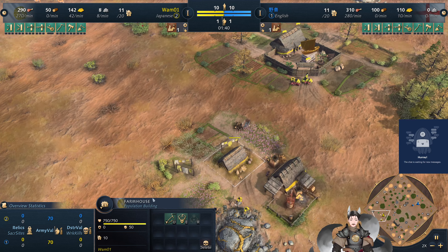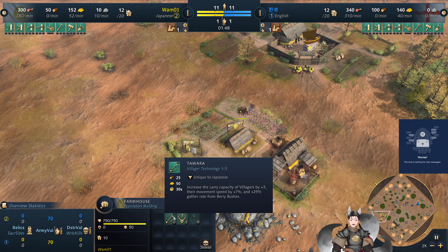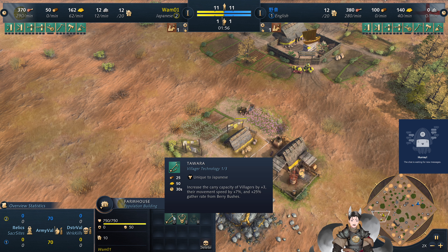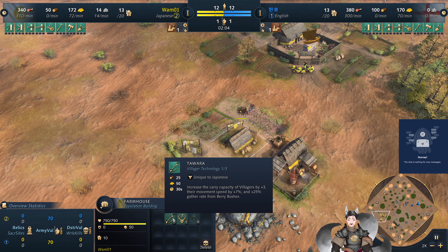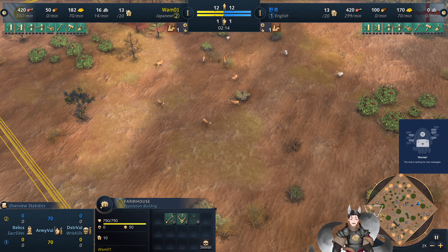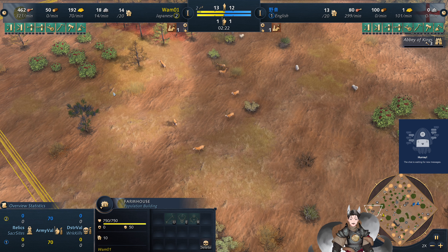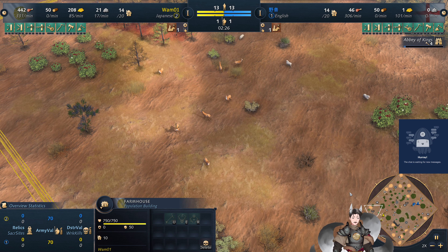Once he gets the Tawara, this will improve the berry collection rate so the berries collect about on par with deer. And when he gets the next upgrade, his berries will collect much faster than deer. So maybe a good idea to actually expand out to the deer and then spread out to the nearby berries.